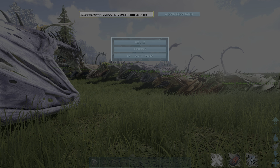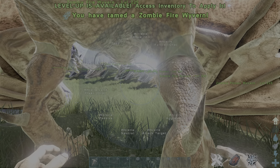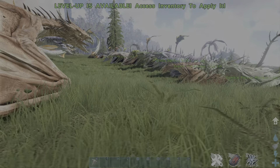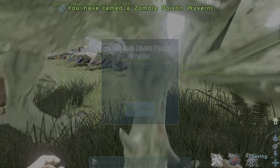Now zombie fire. For the zombie wyverns, you keep the same command but at the end, instead of 'Lightning' you put whichever type you want — there's only zombie fire, zombie lightning, and zombie poison, matching the normal wyvern variants for the zombified version.